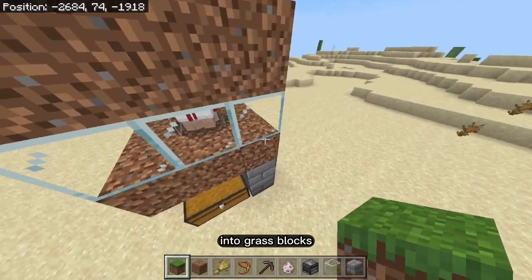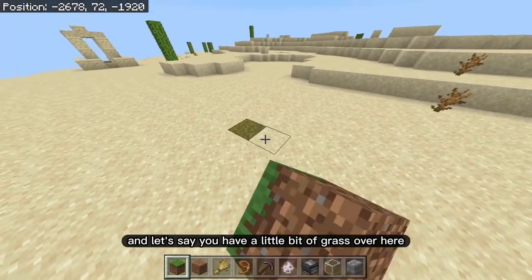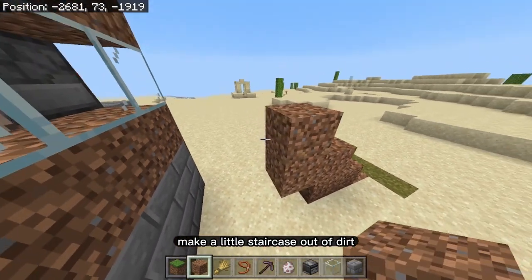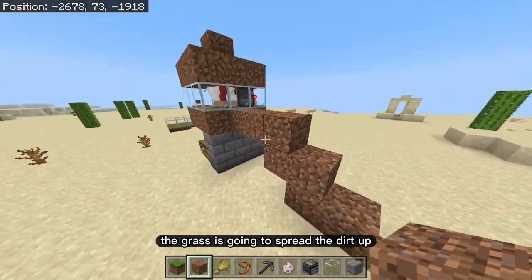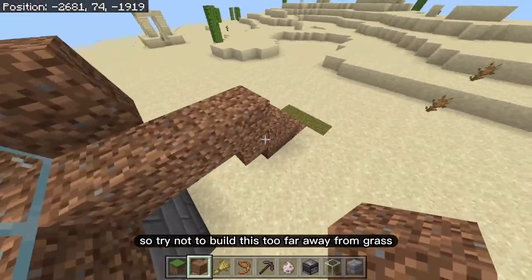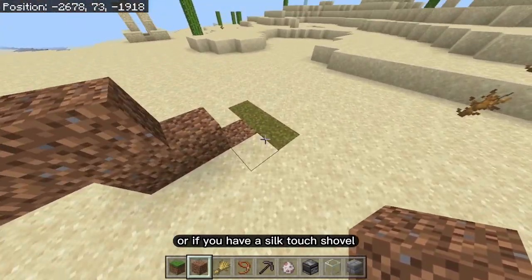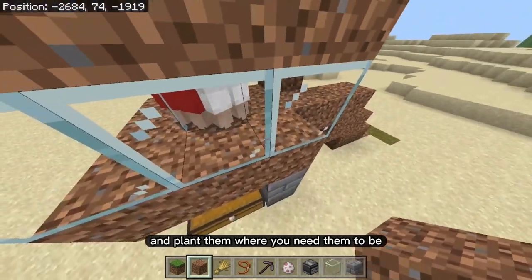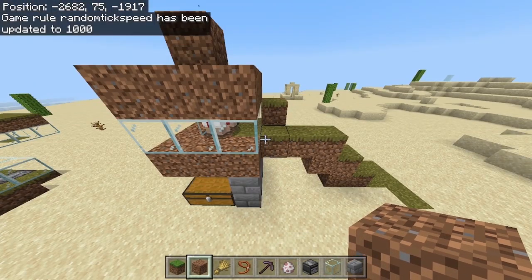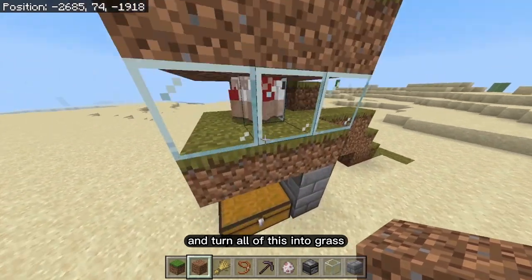To turn the dirt blocks into grass blocks, they need to be touching a grass block. If you're building in the plains, make a little staircase of dirt from a nearby grass block and the grass will spread up and turn everything into grass — it might take a little time. Or if you have a silk touch shovel, just take grass blocks and plant them where you need. You'll see the grass climb and spread even below and above the glass blocks.